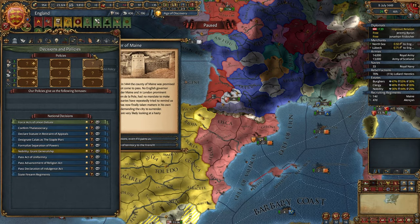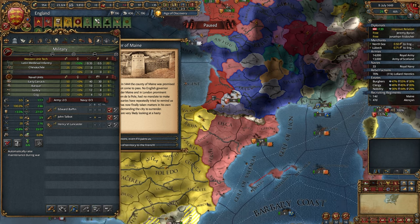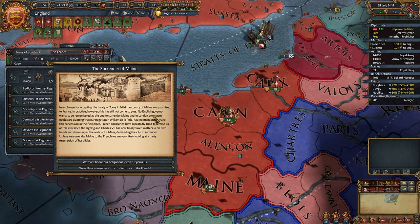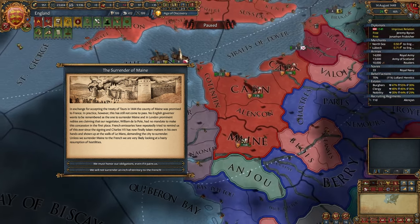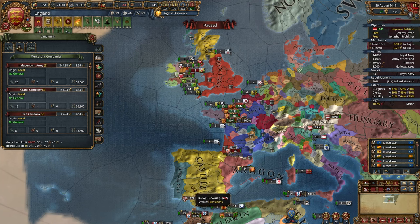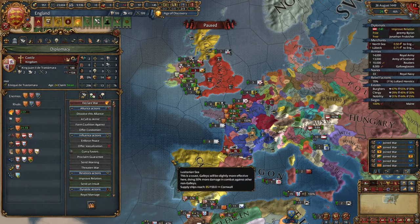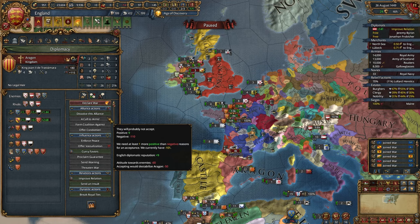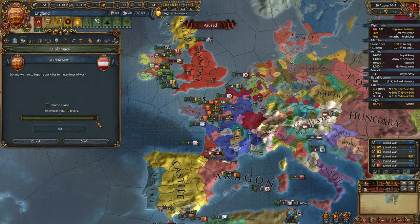Let's grant generalship and make our ruler a general. Let's wait a little bit more for our companies to finish. Let's declare on France and see if I can call in my allies. Not Castile — obviously useless. Not Portugal — obviously useless. Not Aragon — okay, that's not good. But at least I can call in Austria.